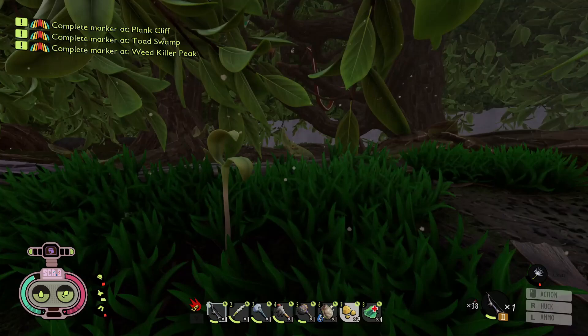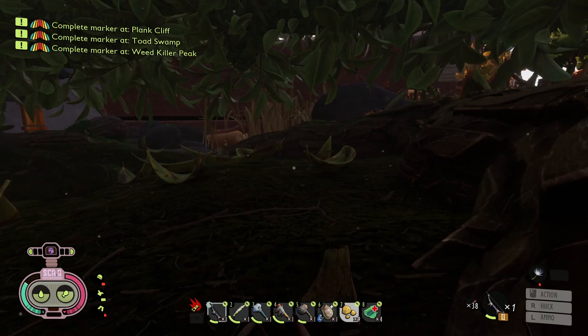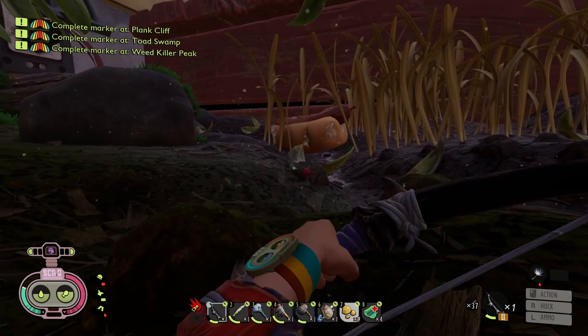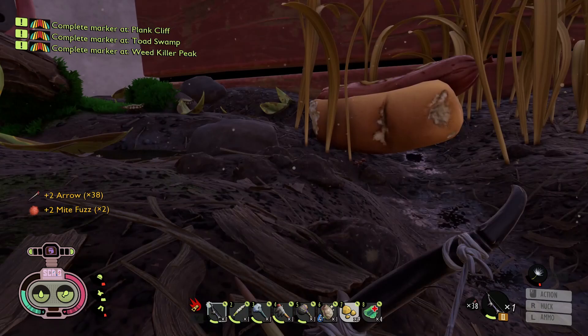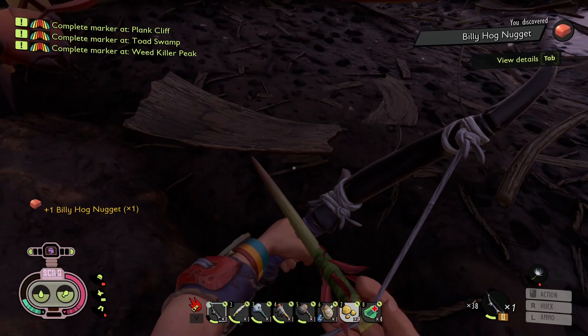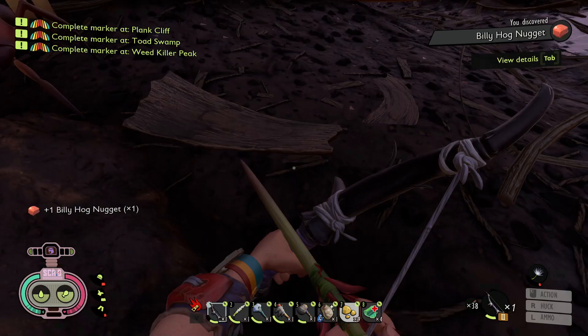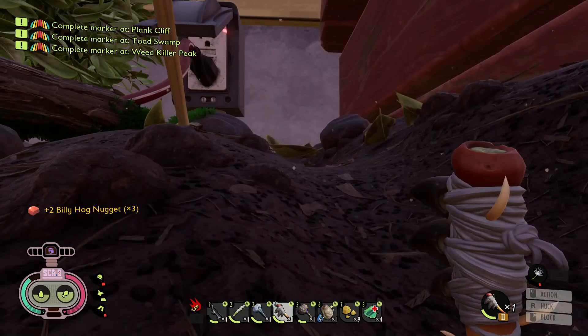I want a firefly — I'd assume they'd be in here since it's kind of dark. Maybe we have to wait till nighttime. There's a hot dog! I've never even seen a hot dog before. You're so lucky you moved at the last second — but you're dead now, that's all that matters. Let's go get that hot dog. Hey, you leave my hot dog alone! What is that — a Billy's hog nugget? Interesting. I think we need a level two axe for this.